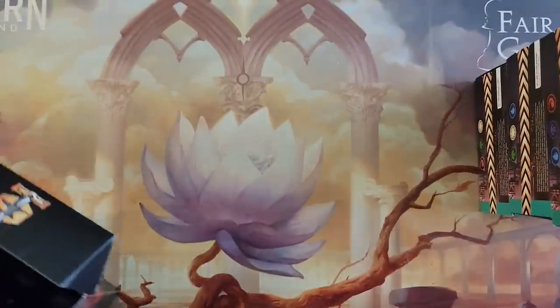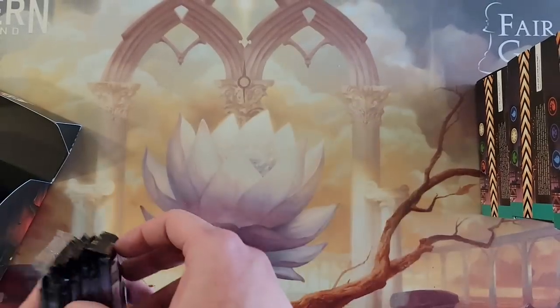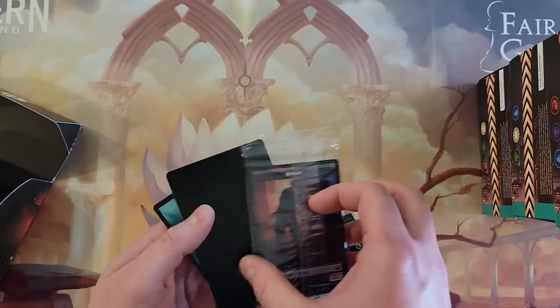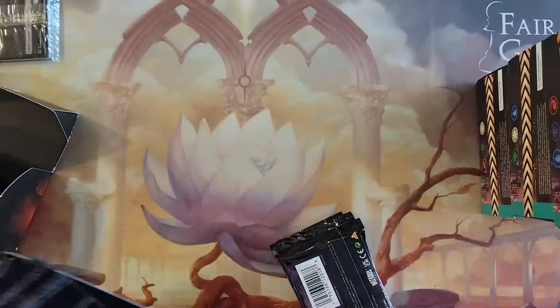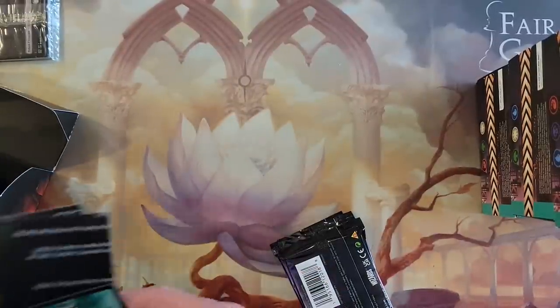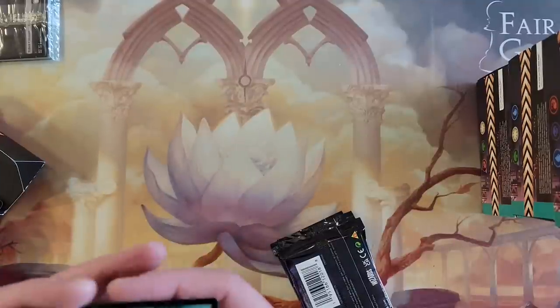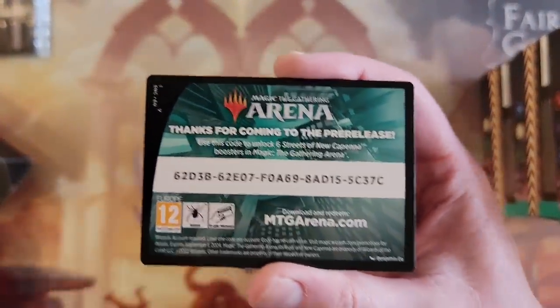And we rolled a 15 — so if I have any modifiers, it's a good roll. Oh, I totally forgot — a pre-release card. You will go on the side. Arena code — you know what, I have stopped playing arena. I don't like a lot of stuff; I don't think they're improving it. So first come, first serve. Pause the video, do whatever you want to do.